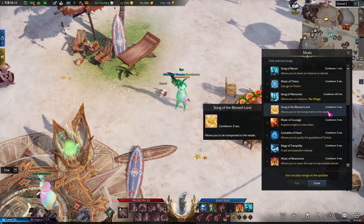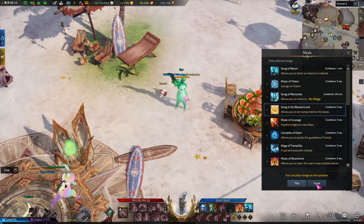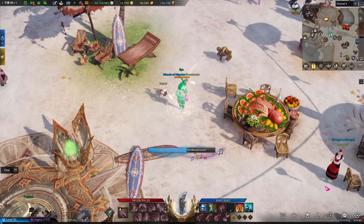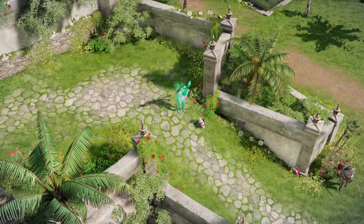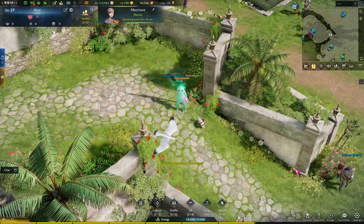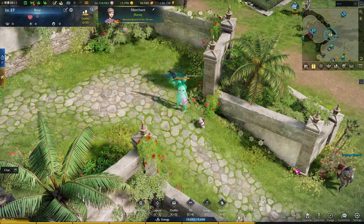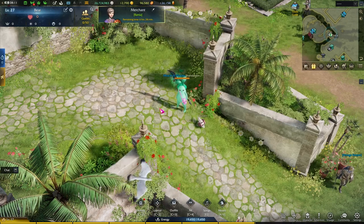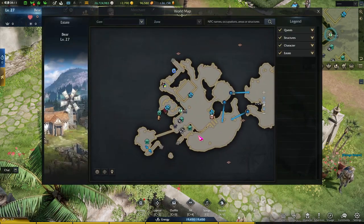Once you do that, you'll unlock a new song: Song of the Blessed Land. This song will send you to your estate. Once you've played that song, you should be in your estate. There should be another quest line for you to follow while you're in the estate. It kind of shows you how exactly to manage your estate, but just keep following it and you should be able to do stuff freely shortly.